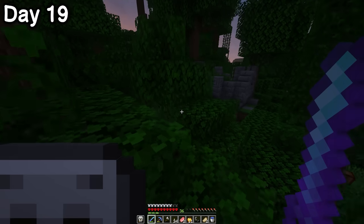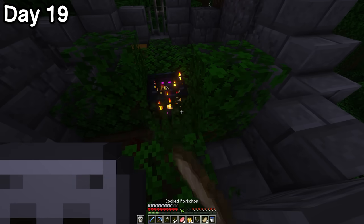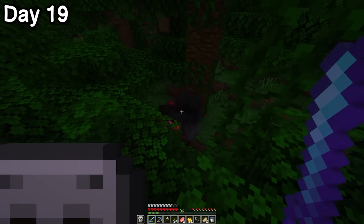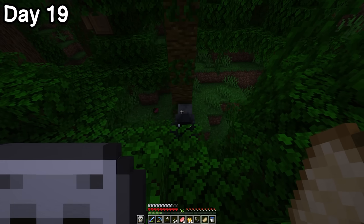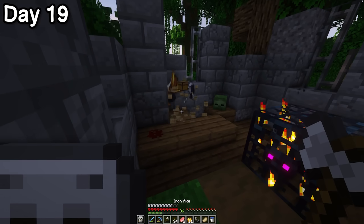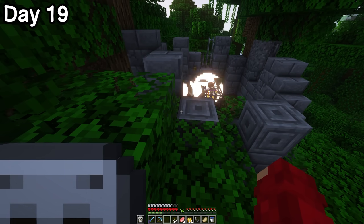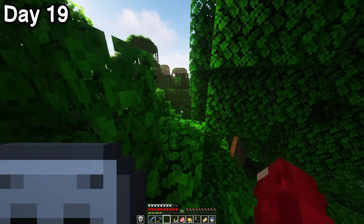As the sun began to rise on day 19, I stumbled across a ruin I'd never seen before. It had a chest, but before I could get to looting, a crimson mosquito showed up — except he tried fighting a gorilla and got absolutely bodied. It was beautiful. I headed back over to the ruin and was almost 100% convinced the chest was a trap chest. And in hindsight, this could have ended really badly. I got really obsessed with punching a particular leaf block and then set back out on my journey home.